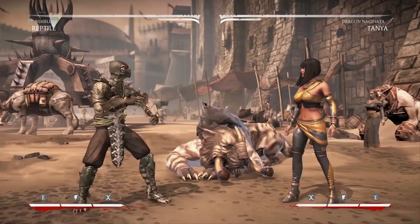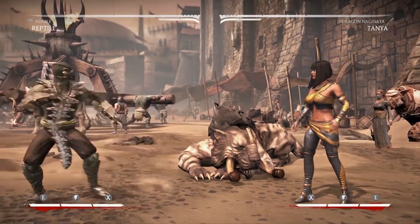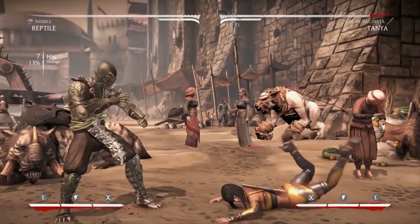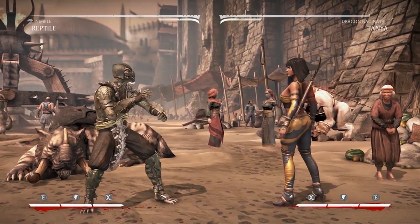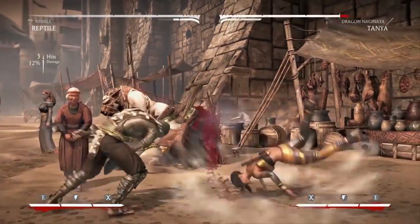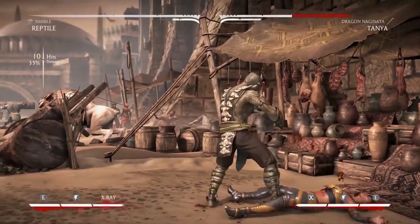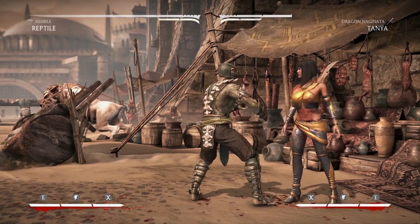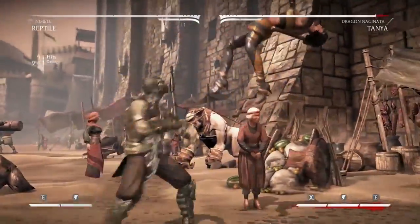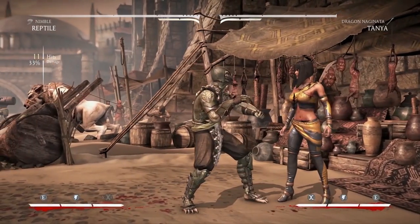Another opener that's going to happen a lot is 4-2-1 because of the footsies. Meterless, you just go for 4-2-1 grab — hard knockdown, easy damage. With meter, go ahead and spend it to get 33 percent with pretty decent corner carry.